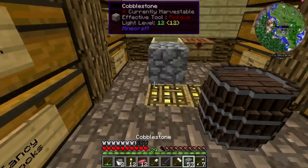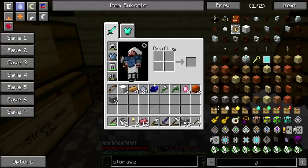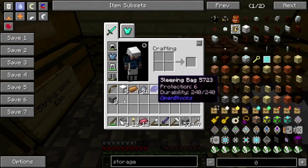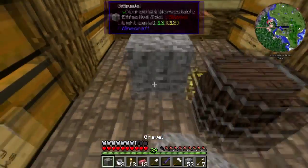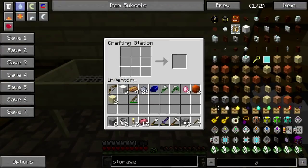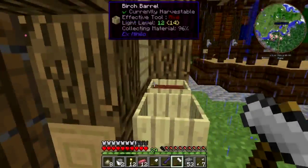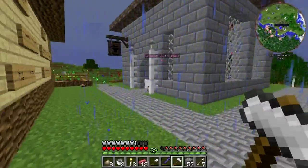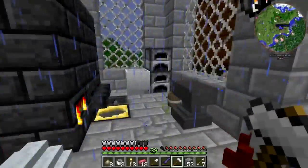Yes, we are getting our first power plant - this is exciting times! We're making conduit binder with two sand. This makes a butt load of binder - each piece of binder composite makes like eight binders.